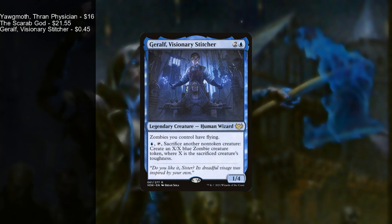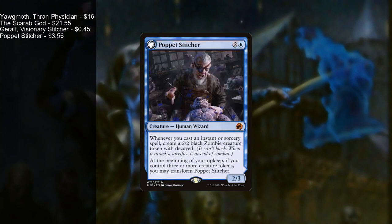A key piece in this deck is Poppet Stitcher — a human wizard that, whenever you cast an instant or sorcery spell, creates a 2/2 black zombie creature with decayed. At the beginning of your upkeep, if you control three or more creature tokens, you may transform Poppet Stitcher into Poppet Factory, an artifact that says creature tokens you control lose all abilities and have a base power and toughness of 3/3. The key thing is it removes decayed, meaning all the zombies Wilhelt makes can now be sacrificed to get even more non-decayed zombies — a key combo piece for infinite draw and mana engines.